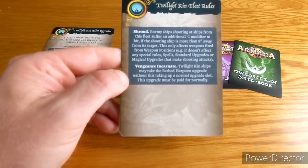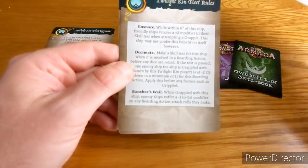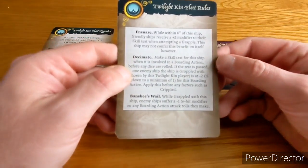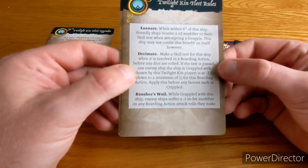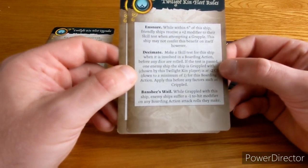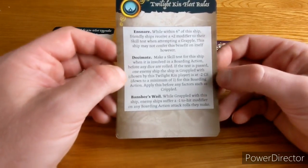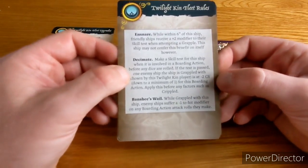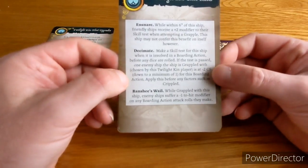Vengeance Incarnate — Twilight Kin ships may take the Barded Harpoon upgrade without this taking up a normal upgrade slot, though it must be paid for normally. Ensnare — while within six inches of the ship, friendly ships receive plus two modifier to their skill test when attempting a grapple. This ship may not confer the benefit on itself. That works well with the previous box — those ships can boost these ships. Pretty cool.